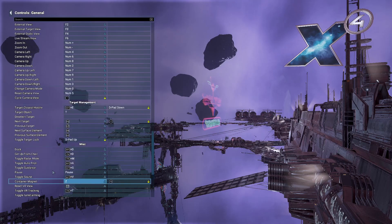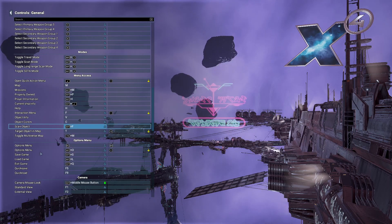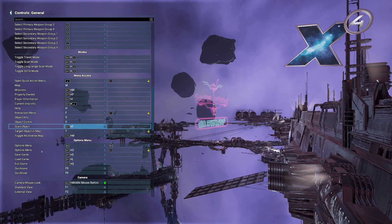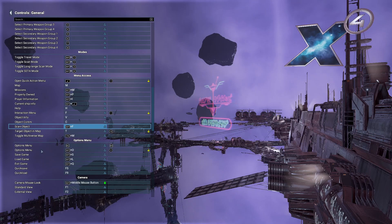Learning a few of the default bound keys is actually really beneficial. Specifically the scan object hotkey — learning this one is awesome. When you go up to a ship, like if you were going to pirate it, you usually scan it for missions. So you press Shift+2 to get into scan mode and then you can press Shift+F to scan it right away. You don't have to bring up the context menu and scroll down and click it — you can just do it right away.